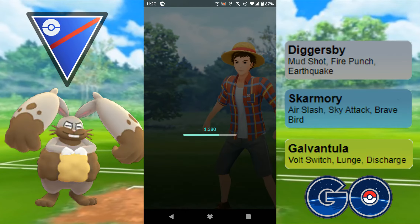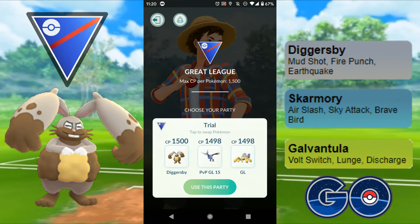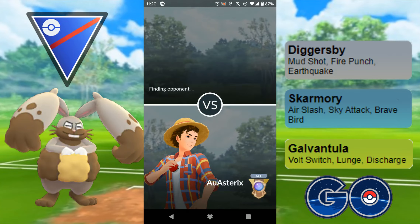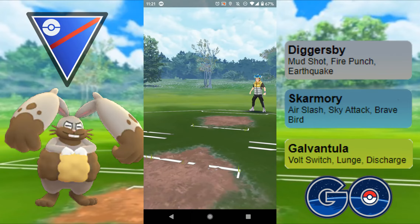Even going down those two shields at the start, the slow swap into Pelipper was the issue — had I swapped in straight away I should have been able to stop them getting to a second Charge move. Something to be mindful of: watch for the swap, especially when your opponent has Galarian Stunfisk — they are going to swap that out. Should have been on that a little bit faster, but still got the win. Happy days.